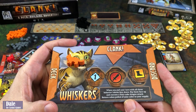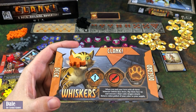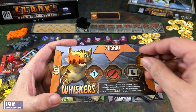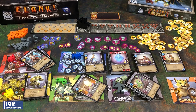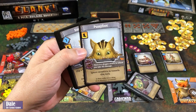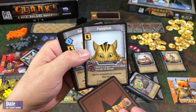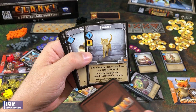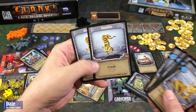Lastly, we have Whiskers. When you end your turn with all three behavior tokens face down, flip them face up and execute a four-cube dragon attack, returning cubes pulled of your color to your supply. Cards in your deck allow you to flip these tokens to get bonuses. Her cards include catitude — flip a behavior token face down and gain this reward; pussyfoot as a react — if there's a dragon attack in which you take no damage, ignore monsters in tunnels this turn; saunter — flip a behavior token face down, gain this reward, and if you have an artifact, double that token's reward. Plus burgle cards and two stumbles.